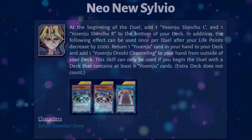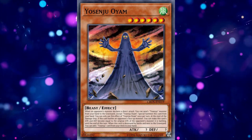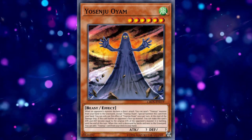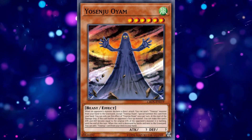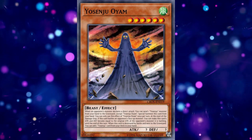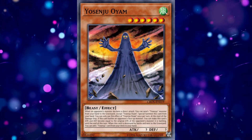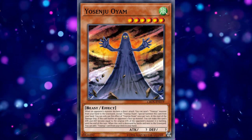Your Senju Oem is definitely going to be one that's up to personal preference in terms of how many you play. It summons itself from hand by discarding a Yosinju whenever the opponent declares a direct attack, and if the opponent battles it, its attack and defense become equal to that monster's attack. If you summon this in defense, every time the opponent attacks it, it will just match the opponent's attack and won't be destroyed in battle. The unfortunate thing is that if you want to use Channeling it requires you to control no monsters, and if Oem is still on the field that means you'll have a monster on the field. If the opponent knows how Yosinju works they might let you keep the Oem, or they might not attack it at all. If they do destroy it by battle though, you can search any Yosinju card including a copy of Channeling. For us, we would play one copy as it is searchable by Channeling itself, even if we don't want to have it all the time.